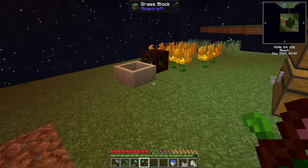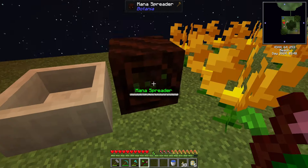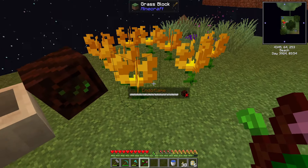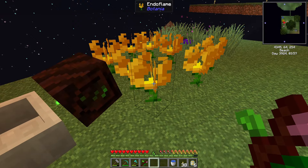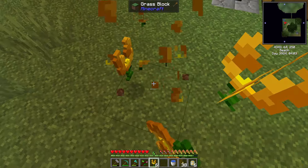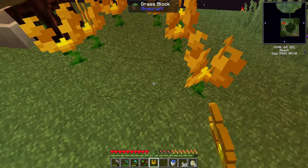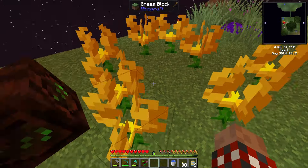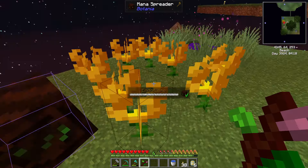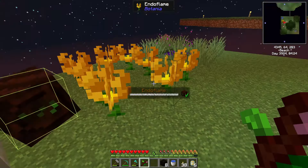There we go. This should be the last thing I need - my wand of the forest. The pure daisy converted all the stuff I needed. I'll right-click, then crouch right-click. Now the mana spreader is pointing to the pool. These endo flames aren't bound yet, so I'll break them real quick - hopefully don't lose any over the edge. I'll put them down again in a three by three pattern minus the center, and now they're all linked to the mana spreader.